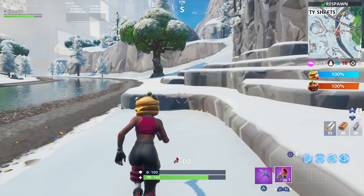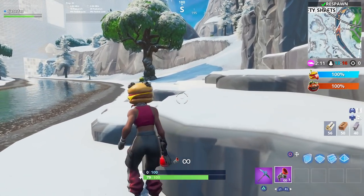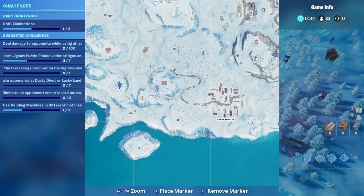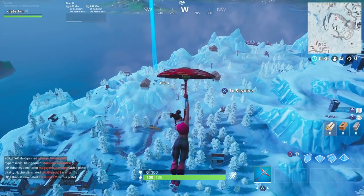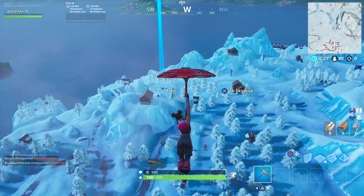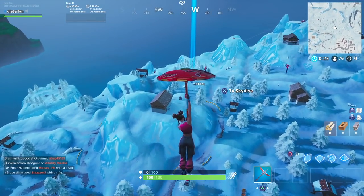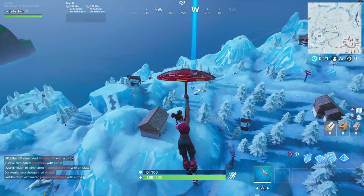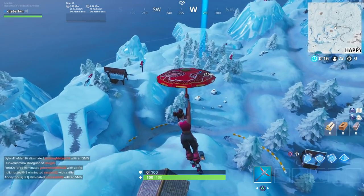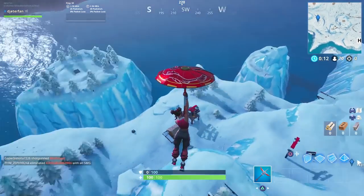The next piece is located over by Frosty Flights — head over to the cave in these little trees. It's a little bit on the outskirts of the map so it may take some time, but after this one the rest of the jigsaw puzzle pieces are right next to each other. Just grab a baller from the racetrack and you'll be able to grab them all in this game. Head down into this cave and I'll show you exactly where to find the jigsaw puzzle piece.